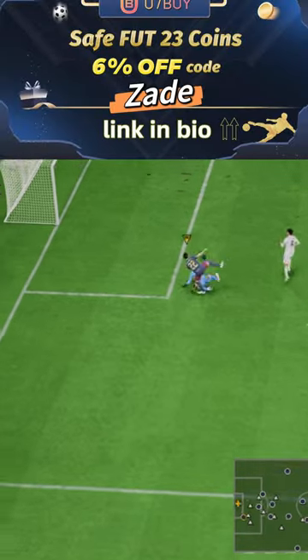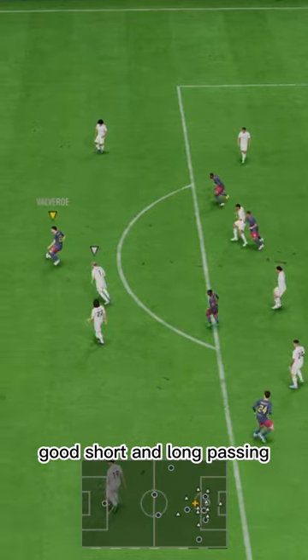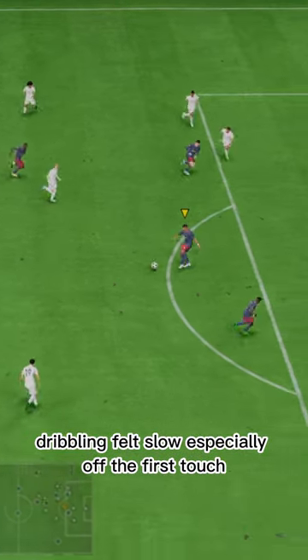If you need coins, U7 buy code Zade, 6% off. Passing-wise he was fine — good short and long passing, but he lacks curve or passing traits for those dime balls. Dribbling felt slow, especially off the first touch.